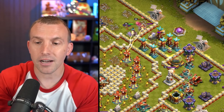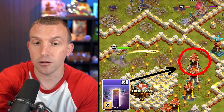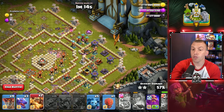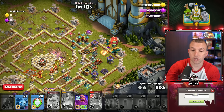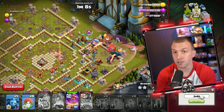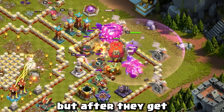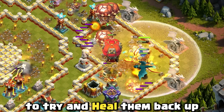Then back to the Royal Champion with the Bat Spell — when she's about to take down that final multi-Inferno, use the Bat Spell to help protect her. Deploy 3 Super Dragons, Regular Dragons, Balloons, your Scattershot, and Grand Warden to that east compartment. Let them take a little bit of damage, but after they get through the Scattershot, use your Grand Warden ability to try and heal them back up.